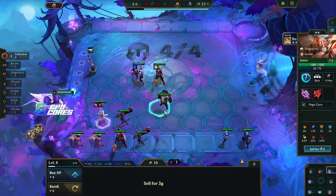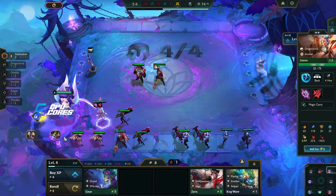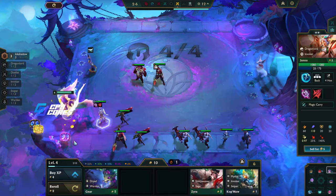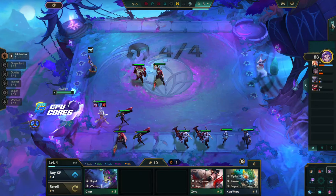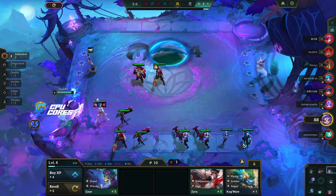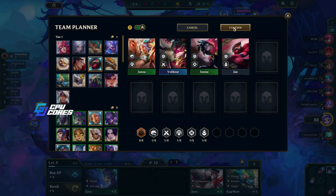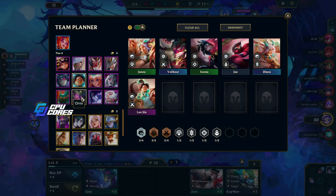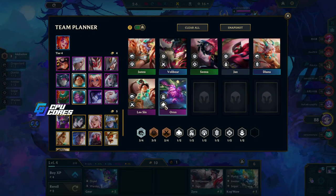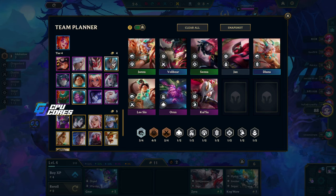I'll keep Aatrox for now and take that off of him. I'll sell those and put this here — she's still going to do the most damage. For our team we want Dragon Lords, so we're keeping Janna. We want Diana because she's a Dragon Lord, we have Volibear, we need Lee Sin as a Dragon Lord, we need Ornn for the bonus, and obviously Kaisa for Ink Shadow.